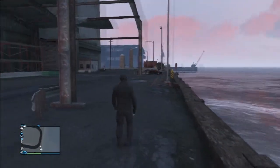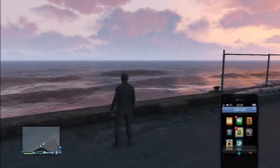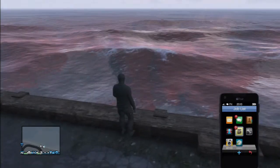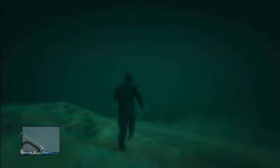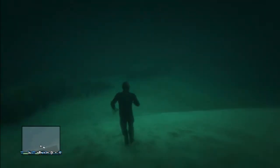Hello everybody, welcome back, it's your boy Helmet here bringing you something different. It's a GTA 5 glitch — walking on the ocean floor. You just pull up your phone and walk right off. At least that's how it worked for me, but you can just walk as far as you want.